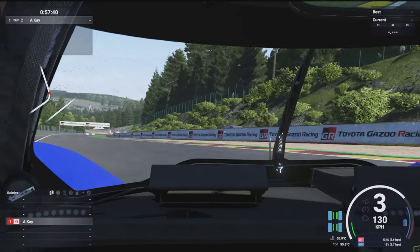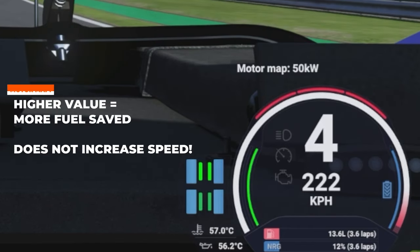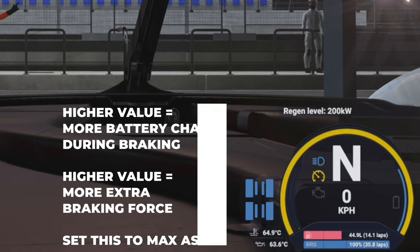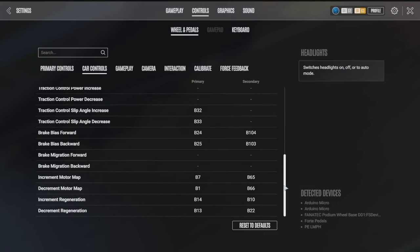When it comes to managing our battery, we have two options we can set. First, we have the motor map function, which allows us to control how much battery is deployed whilst we're on the throttle. Then we have our battery recharge rate, which controls how much battery is charged when we hit the brakes. Both of these functions have keybinds attached to them in the options menu, but you can also alter both of them using your in-game MFD if you don't have any spare buttons to bind them to.